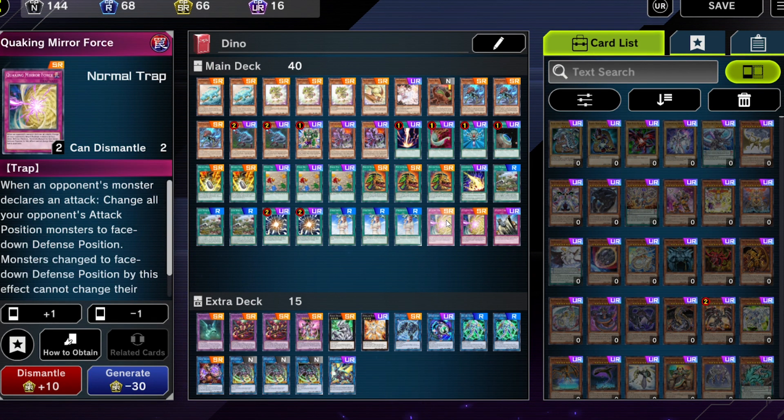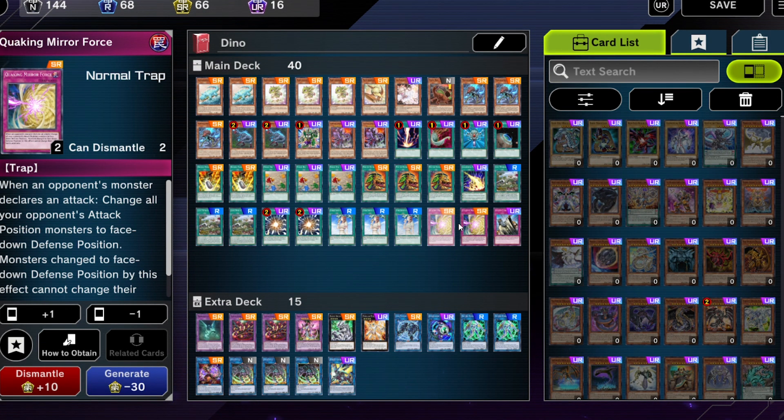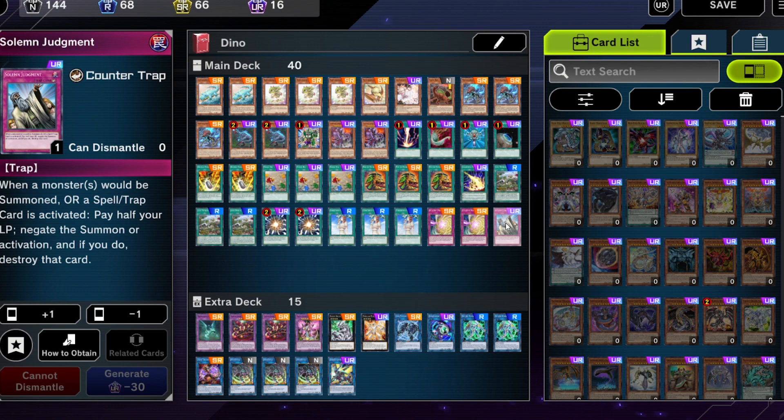Because I needed some filler and this is only a super rare, I went ahead with Quaking Mirror Force, running it at two. It doesn't target, it's not destruction, and just permanently faces things down, which our Ultimate Conductor can take care of easily. Then the one free Solemn Judgment — just a really nice card and it's free.